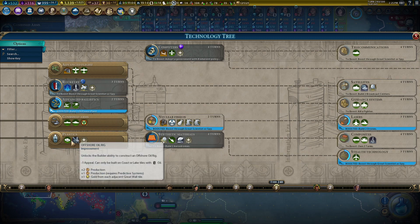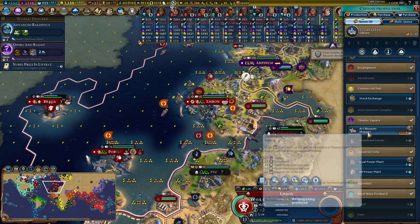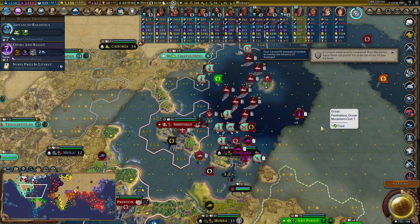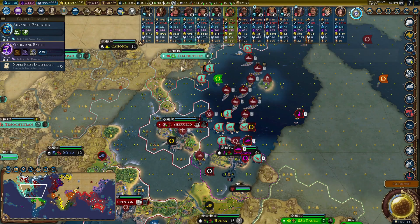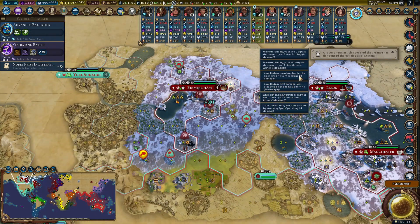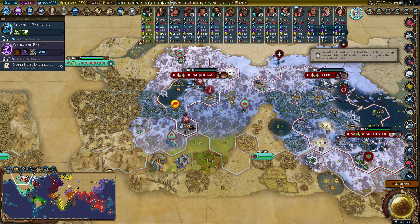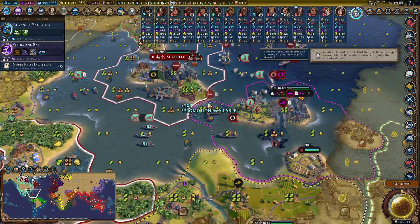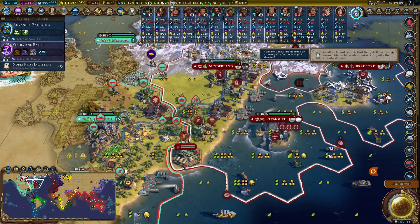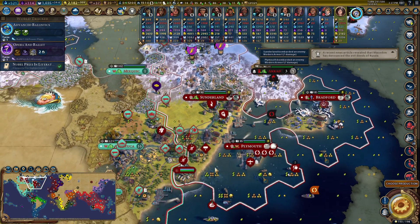Missile cruisers might be my best shot at keeping a strong navy — battleships are 70 strength, missile cruisers are 90. Going down that direction also unlocks nukes. The Aztecs have a lot of strong units — modern armor just rolled over my artillery. Sea dog destroyed, artillery destroyed by modern armor, Redcoat destroyed by modern armor. We've got to get some tank busters in quickly. I need to focus fire on a couple of those modern armors.